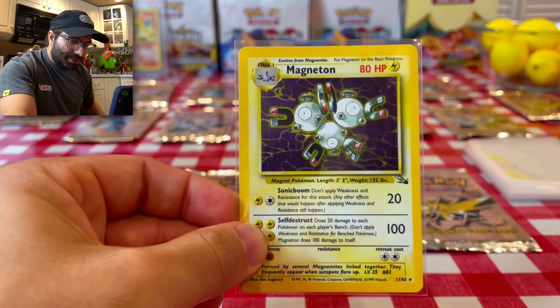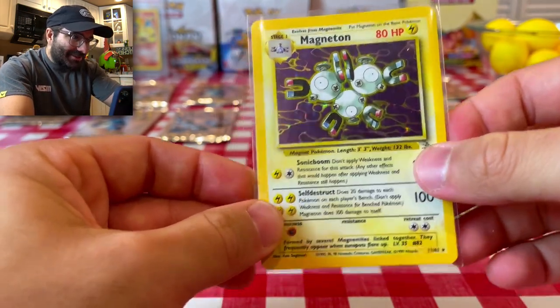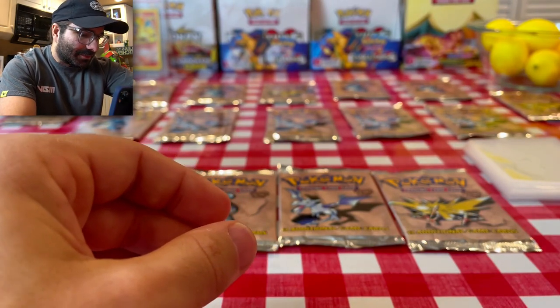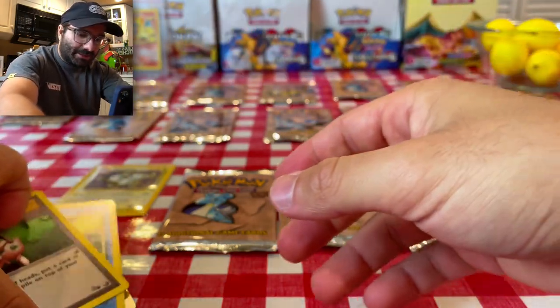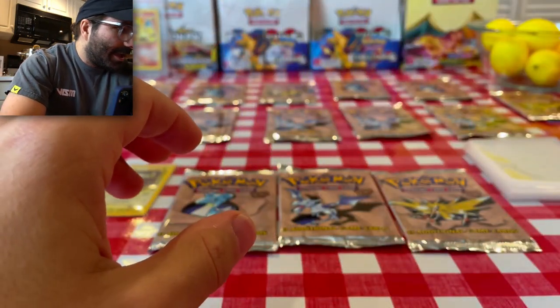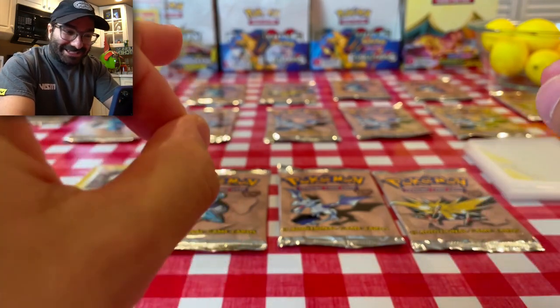Oh my goodness, is that gorgeous? Look at that. So we are going to put that to the side for now. Let me move that away from the scissor — let's put it over here so you guys can see it in the background. That is gorgeous. So already we pulled a holo — we are off to a fantastic start.